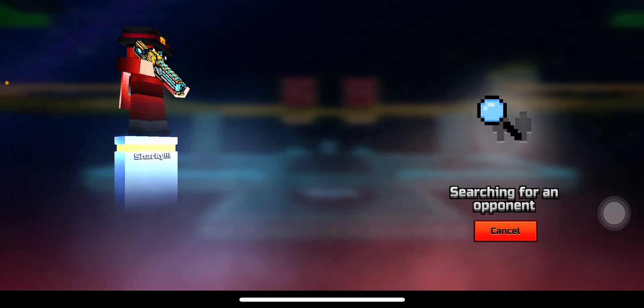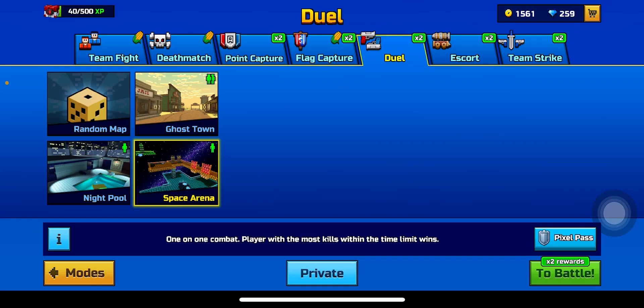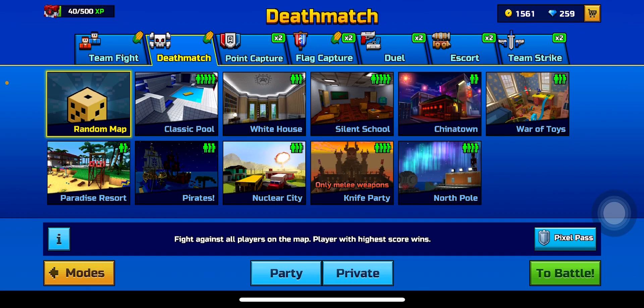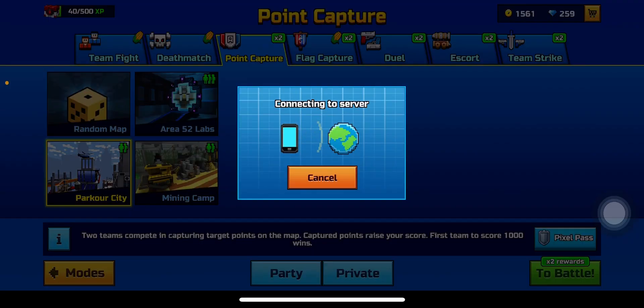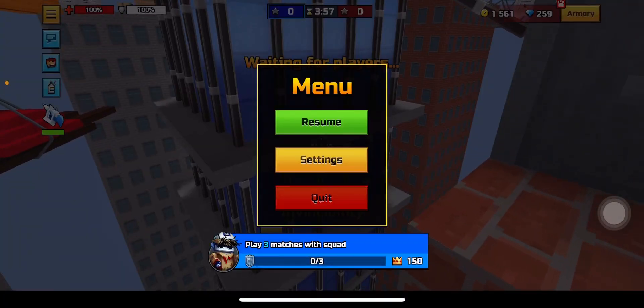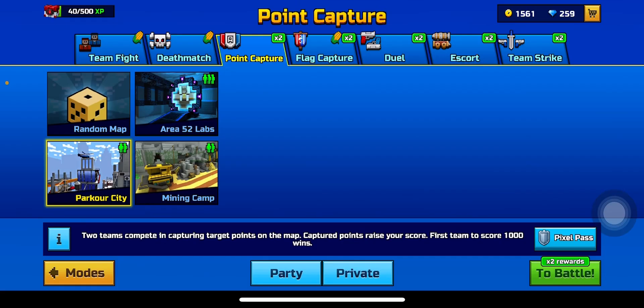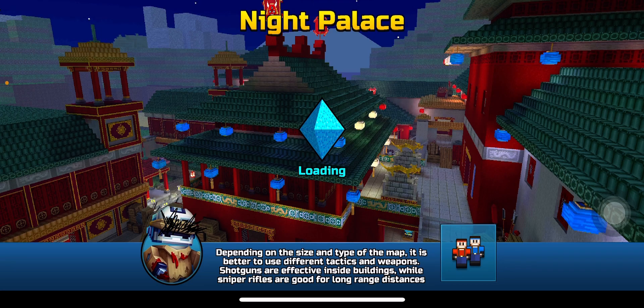No opponents in duos, so I'll go to deathmatch instead. Parkour City? Actually, I'll go to Future Parkour City — why not. As you can see, this weapon requires some skill because there are a lot of opportunities: you can get a kill with the area damage or just aim at opponents directly.